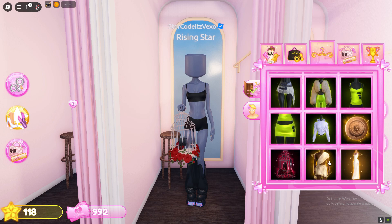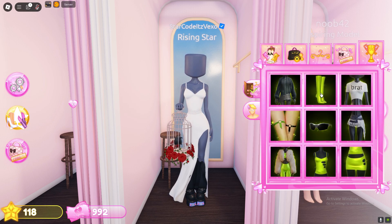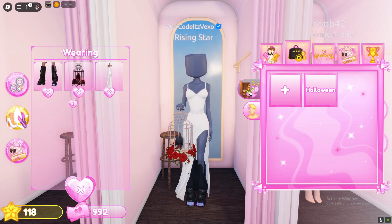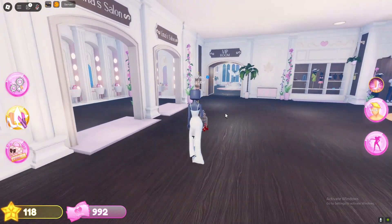You can also equip your Halloween items here, such as this, which is pretty cool. That's how to get your equipped cold items as well as your Halloween prizes and everything like that. You can also save the outfit if you didn't know already. Hopefully this video helped you out, and I'll see you all in the very next video.